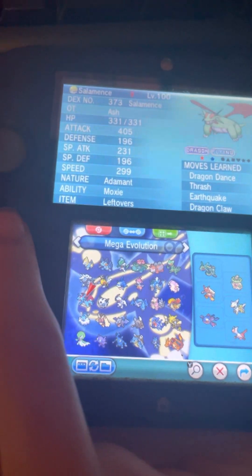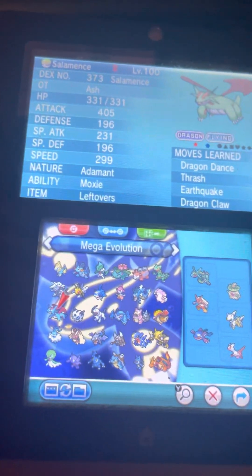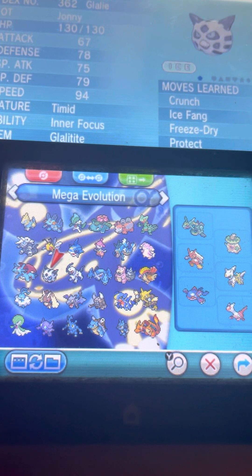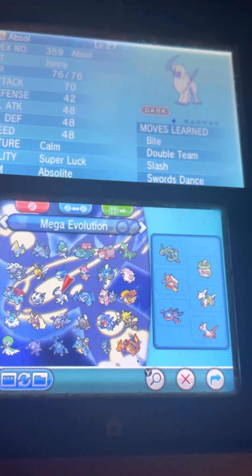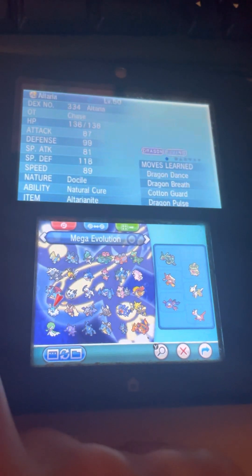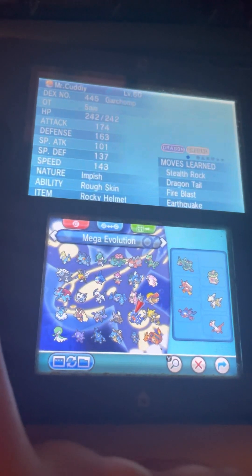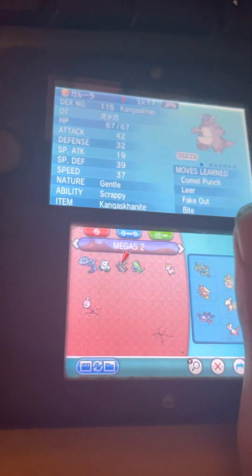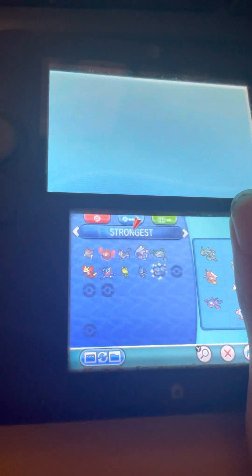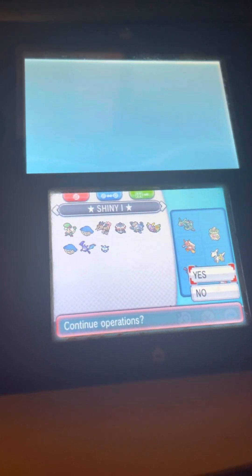There we go — the Salamence you see here. This one doesn't have the mega stone but I think I've got it somewhere. I'm just seeing if I've got any other shinies around here. Anyway, it doesn't look like it. There we go — that's the Alpha Sapphire shiny Pokémon collection.